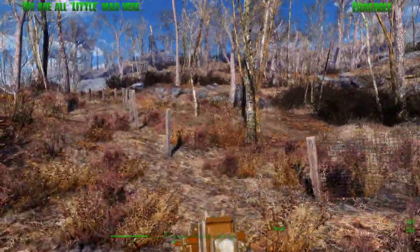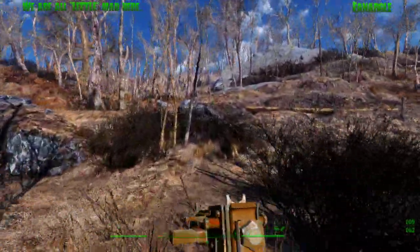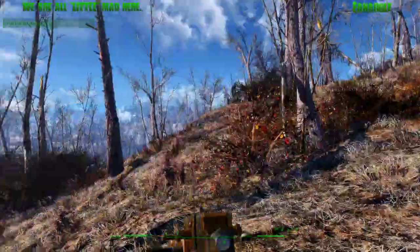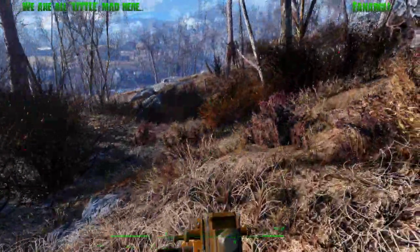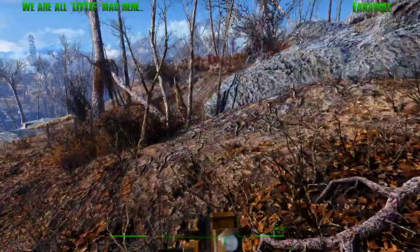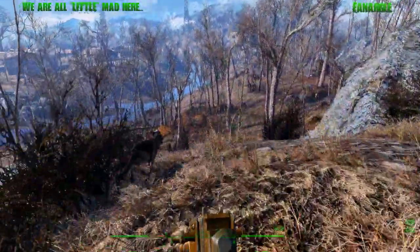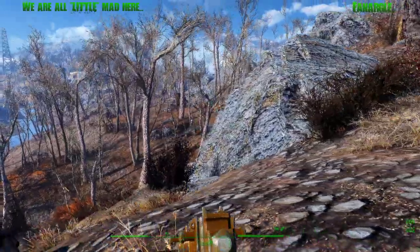There's something this way - I just don't know what. But this fence is the boundary line. You can go a little bit beyond the boundary line, but not much. There's actually a couple of hidden locations out there too. There's an attack dog and a raider right there.